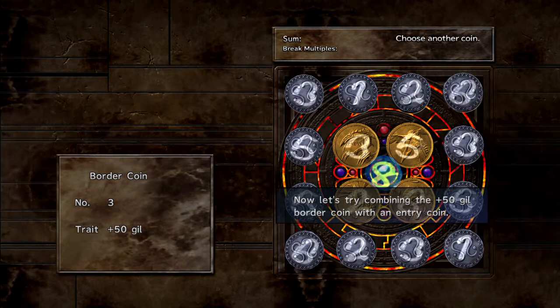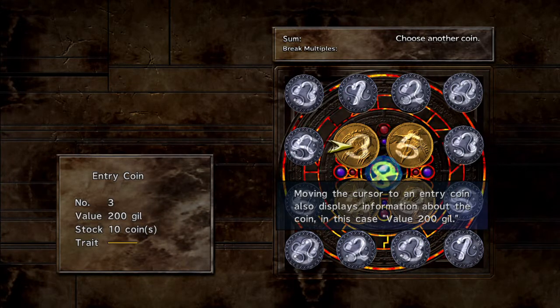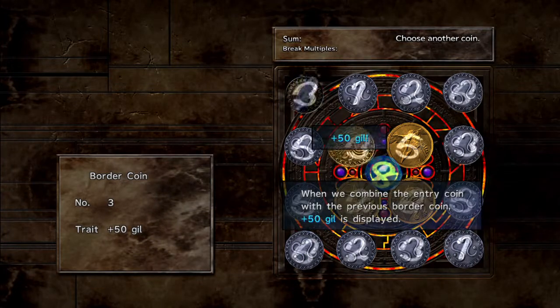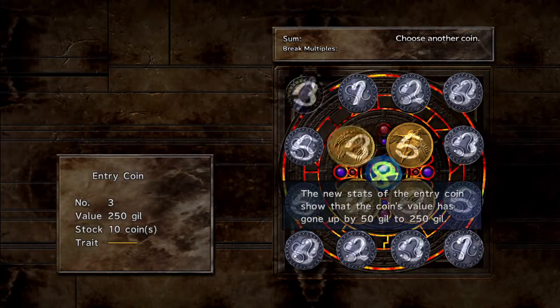Now let's try combining the plus 50 gills border coin with an entry coin. Moving the cursor to an entry coin displays its information — in this case, a value of 200 gills. When combining the entry coin with the border coin that has the plus 50 gills trait, the new stats show the coin value has gone up by 50 gills to 250.